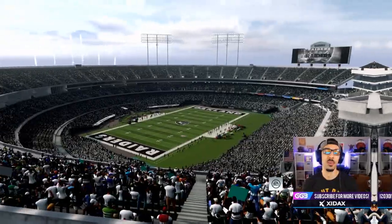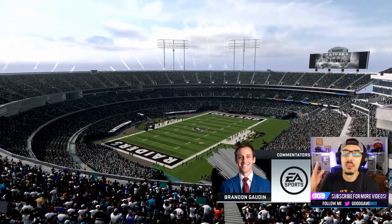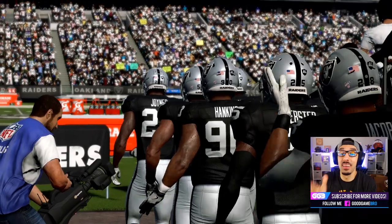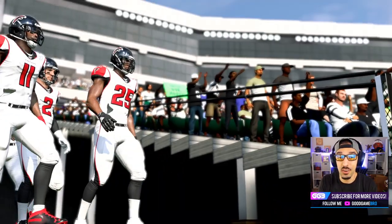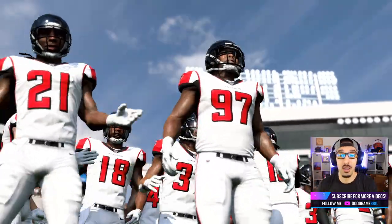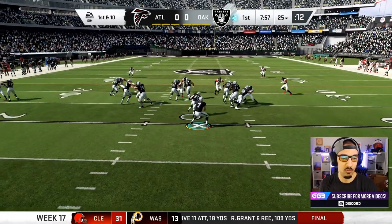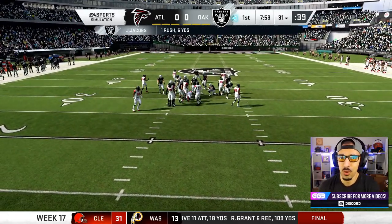I think we're going to have a lot of fun this game. We're here in Oakland, or Las Vegas, whatever you want to call it, playing at home again. We have an opportunity to throw for 4,000 pass yards in the season today, get 40 touchdowns, win the MVP, and win our division. There is so much on the line today. I also want to point out that Josh Jacobs has run for over 1,100 yards this season, and hopefully after today he'll be a little closer to 1,200.